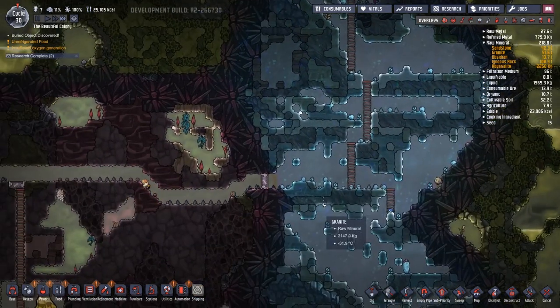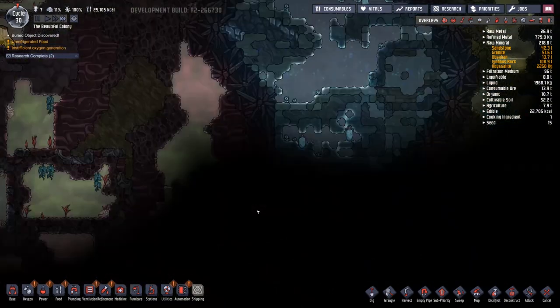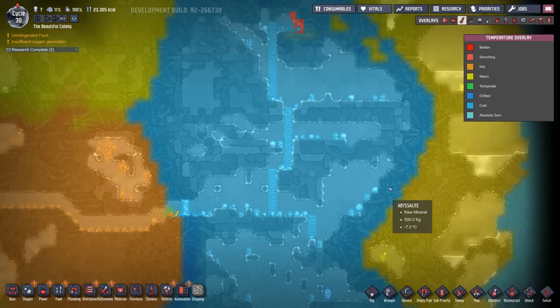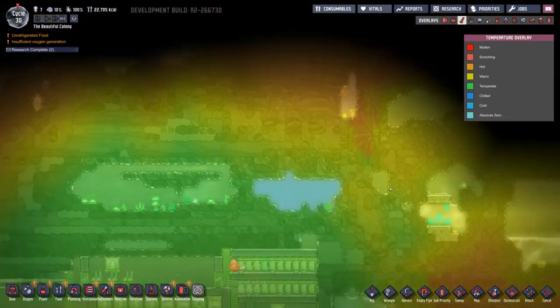Hydrogen vent! That's a good way to power our base — that's like free power. That doesn't really produce much heat. I like that one. Like Christmas! The hydrogen vent is going to probably be hot, but I don't really care. We don't have anything else.